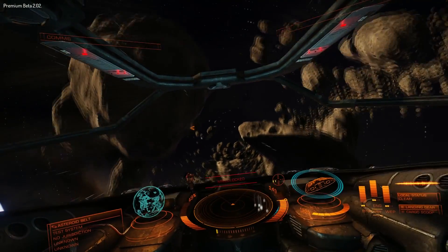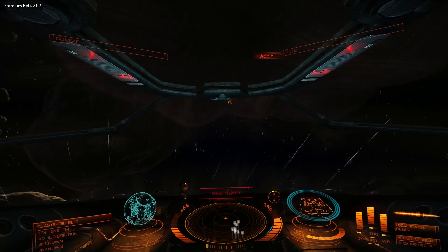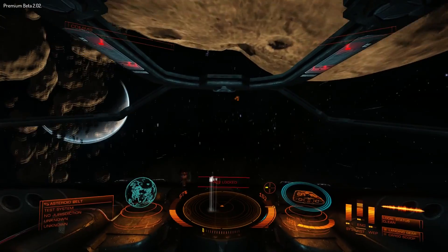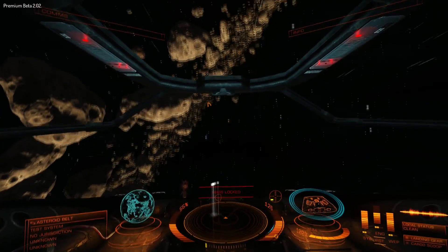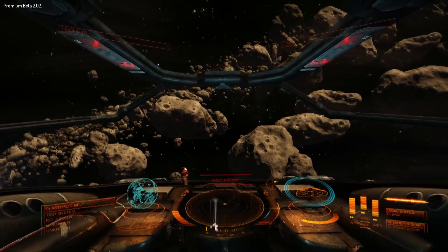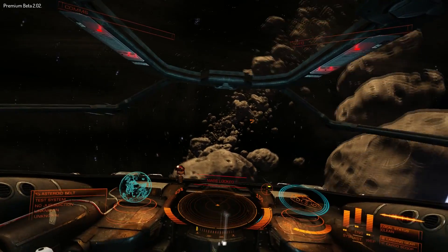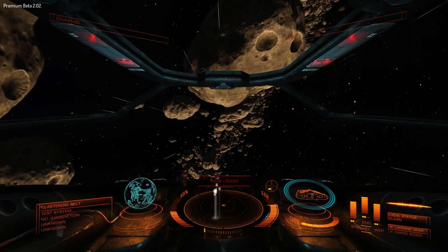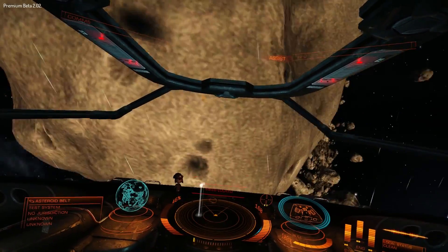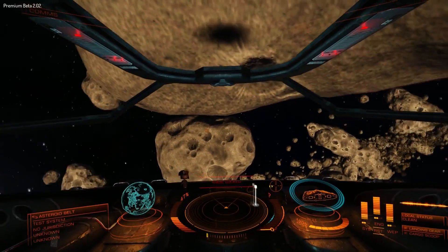Now there is another thing that's very useful, and that's flight assist. What this does is allow me to position my ship while still keeping my speed vector. What I did there was fly towards my target, disable flight assist, and what that does is allow my ship to continue on its current trajectory regardless of the orientation of my ship. I've switched flight assist off — I can reposition my ship while still maintaining my previous vector. Then switch flight assist back on again and boost towards that target.